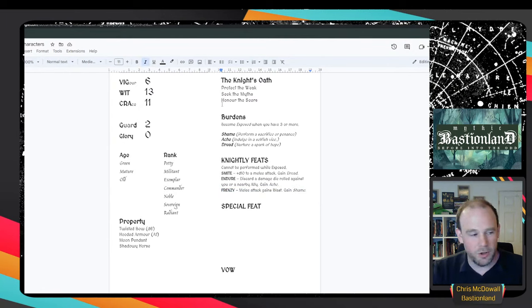Shame, ache, and dread are the three types of burdens - the other big addition to this game. Each has its own specific way of getting rid of it. For example, to get rid of an ache you need to indulge in a selfish vice. I also like that they spell out SAD. If you ever have three or more burdens, you become exposed - you can't use feats and your guard drops to zero. Having three burdens is really bad.